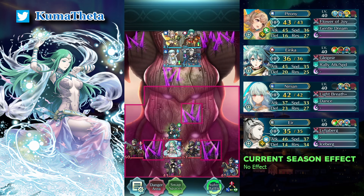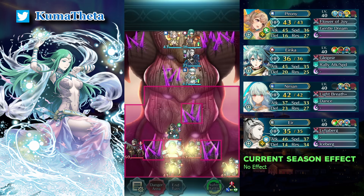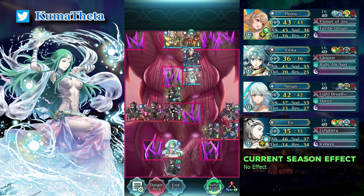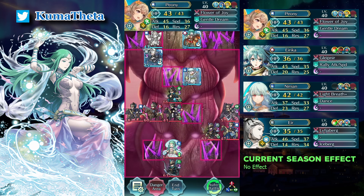Move Linian down right and enter. Move Air left and dance her from above. Defeat the Sword Cavalier and Green Mannequin with Air and Erica.